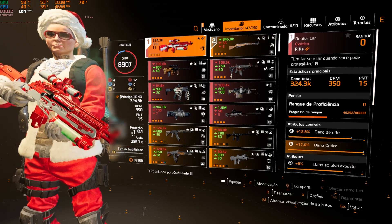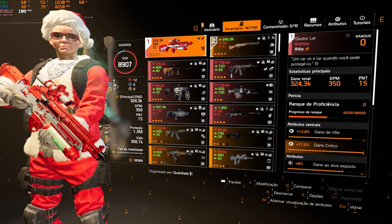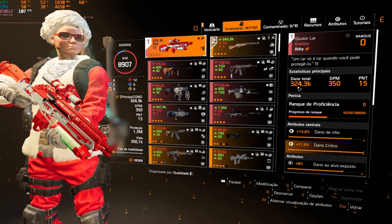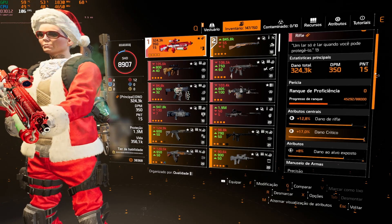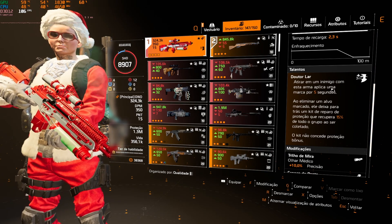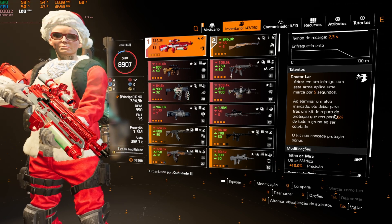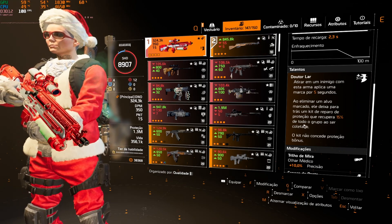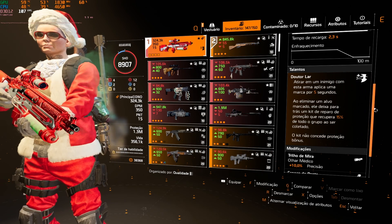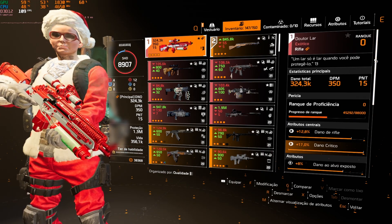Uma build que tá com proteção de 1.3 milhão, tem 4 atributos centrais de dano de arma, 2 de proteção balística e 12 de atributos secundários, tudo com chance e dano crítico. Dr. Lar: 324 mil de dano, 350 de DPM, 15 de munição. Tem dano alvo exposto no terceiro atributo e tem o talento Dr. Lar: atirar em inimigo com esta arma aplica uma marca por 5 segundos, e ao eliminar um alvo marcado ele deixa para trás um kit de reparo de proteção que recupera 15% de todo o grupo ao ser coletado. O kit não concede proteção bônus.